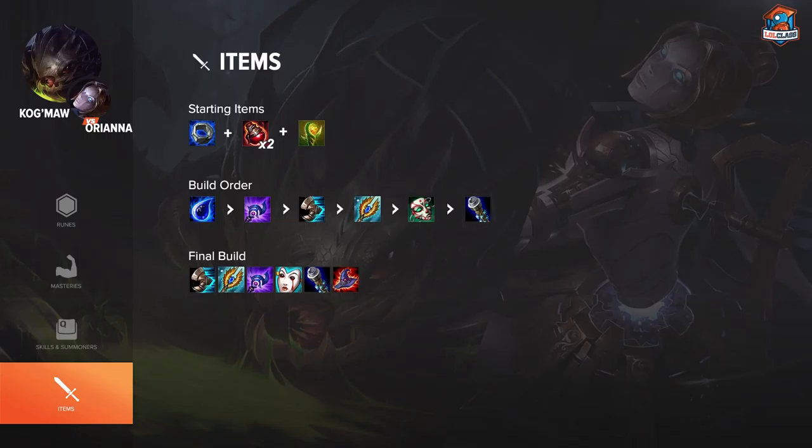That's where you can really start doing a lot. After that you should be upgrading your Tear to Seraph's Embrace as soon as you have the full stacks. Haunting Guise and Void Staff go very well since Kog'Maw has high base damage so magic pen pays off well. For the last item you can choose between Death Cap or Zhonya's. Zhonya's is more of the defensive option and Death Cap is more of the greedy option, but Kog'Maw does have really long range so often you can play him with a full offensive build with no defensive items.